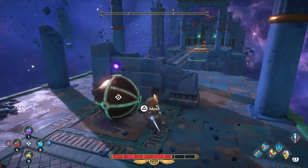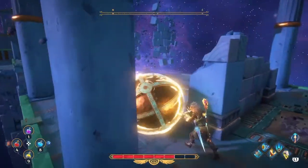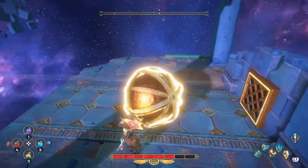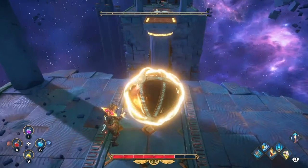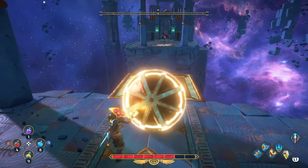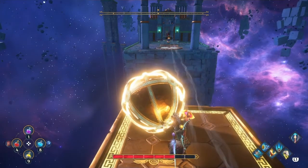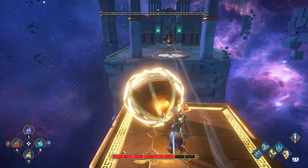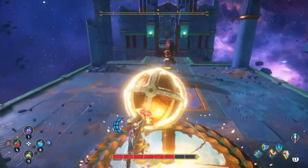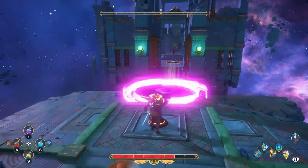We're gonna take it. I'm guessing we stick it here. Aha, there we go. So we gotta put the ball on the plate. We'll activate the fan again to get past that little thing. Looks like we're gonna drop the sphere there. That unlocks this — what do we do now?